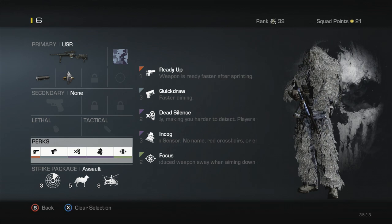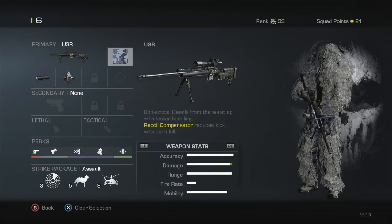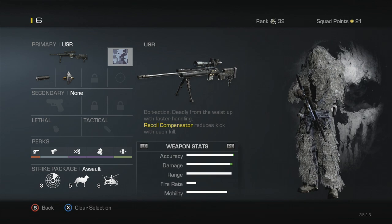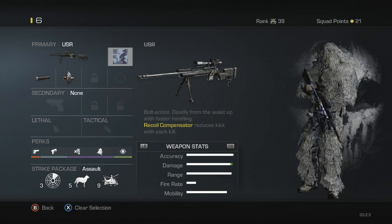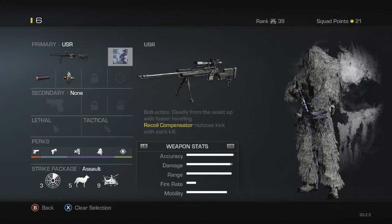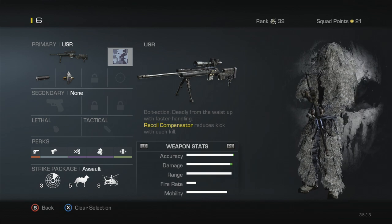What's going on guys, Eagle Eye Clan here. Today I'm bringing you a video of my class setup for the USR. This is a sneaky, silent type of sniping class if you don't want to get found easily. I haven't really gone on high streaks with this — my highest streak is around 15 — but you could use it on maps like Prison Break and stuff like that.